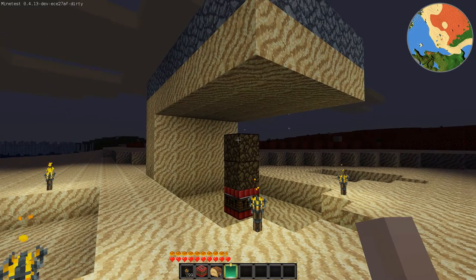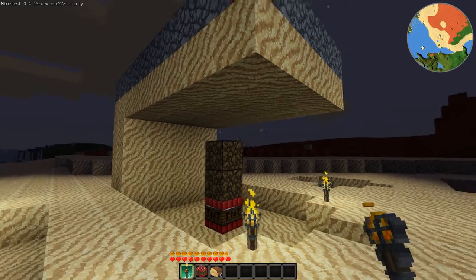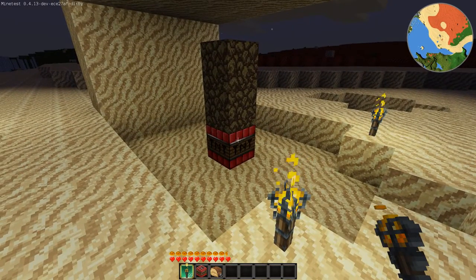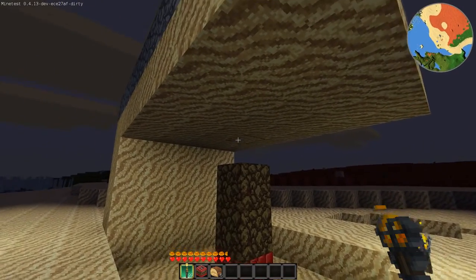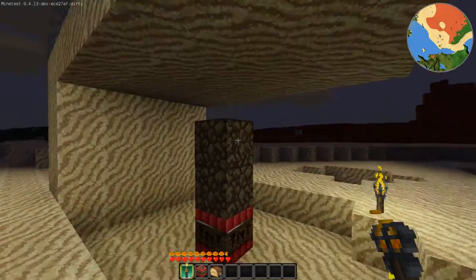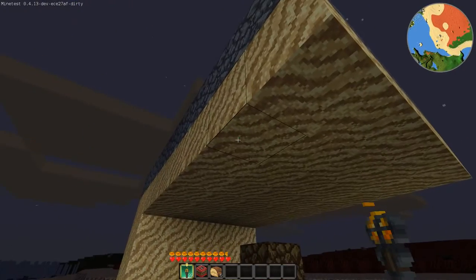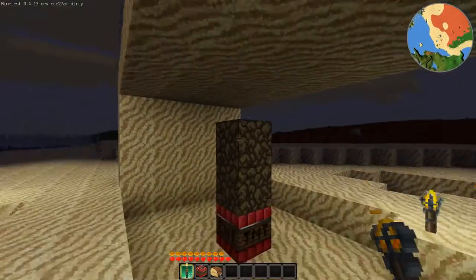Alright folks, here's a couple more TNT changes that I've been working on. First things first, you see this block of dynamite here on the bottom. There's two blocks of sand on top. That's about as far as the TNT will actually blow rocks. If I put another block on top of this one, it wouldn't actually blow. But as you can see, this TNT here is dangerously underneath an overhang of sand.